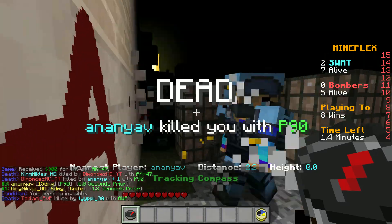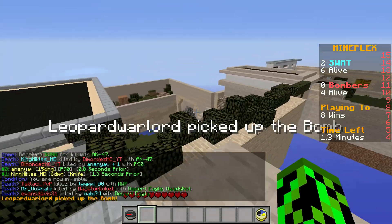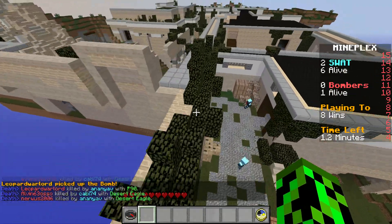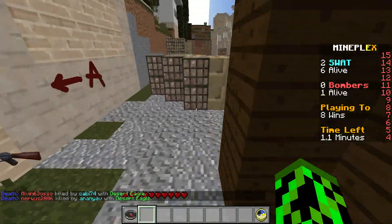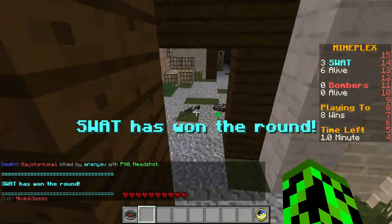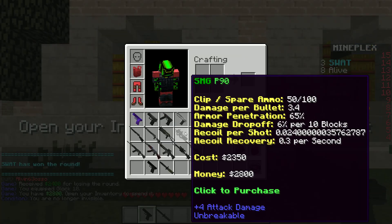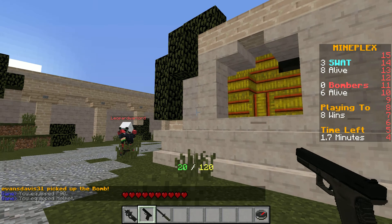I stopped firing and this guy with a P90 came around the corner. The P90 is literally a pump and dump with more ammo — a CZ with more ammo. The reason people don't usually like playing against P90s is they fire extremely fast but are really inaccurate — it's literally a spray gun. People say you're a noob when you use the P90.